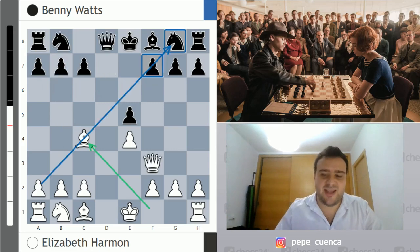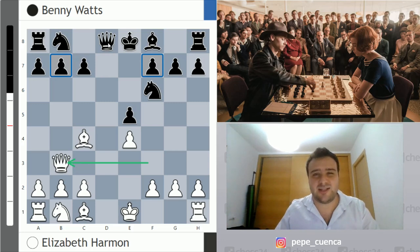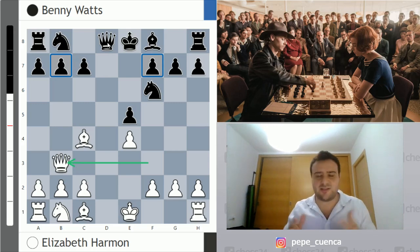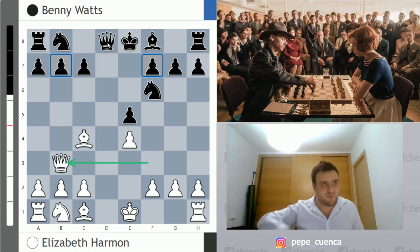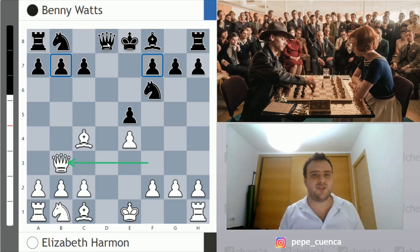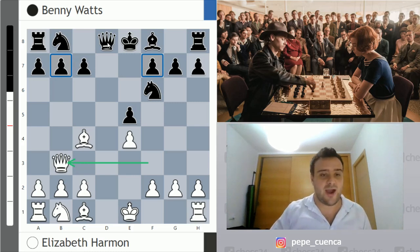After Bc4, Benny goes for Nf6, and now Qb3 is attacking b7 and f7. Black cannot protect both squares at the same time — it's difficult to do two things at once, like trying to sing and play guitar simultaneously, which is just impossible for me. So here black has the same trouble: it's not possible to protect both f7 and b7 at the same time. This is why white is on top in this position.